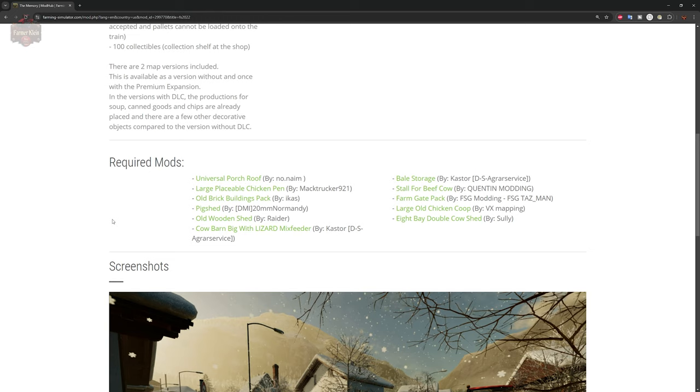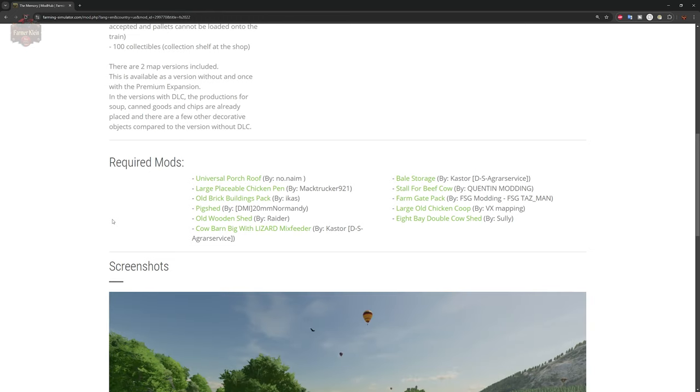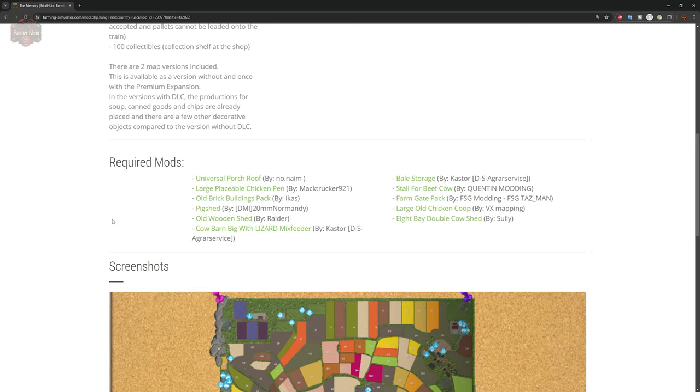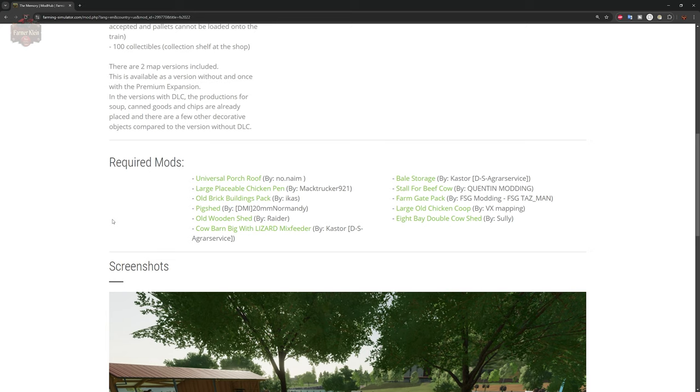In addition to that mod, we also need the universal porch roof, large placeable chicken pen, old brick buildings pack, pig shed, old wooden shed, cow barn big with lizard mix feeder, bale storage, stall for beef cow, farm gate pack, large old chicken coop, and the eight bay double cow shed.